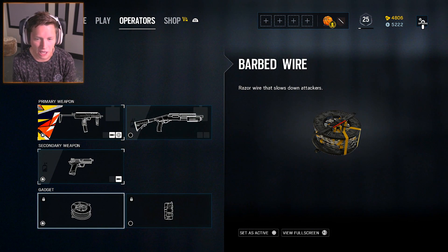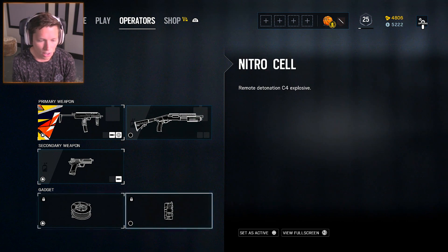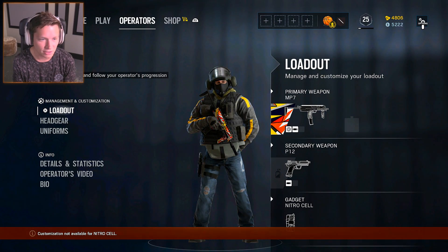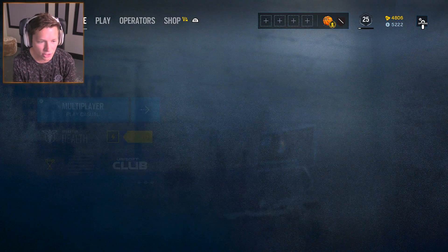And then for our gadget, we've got barbed wire or a nitro cell. Barbed wire is nice, but nitro cells are way better. Alright, looks good to me. So we're going to go ahead and head into a match here — this should be interesting.